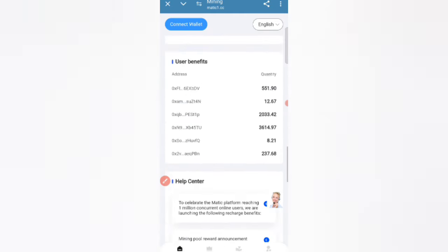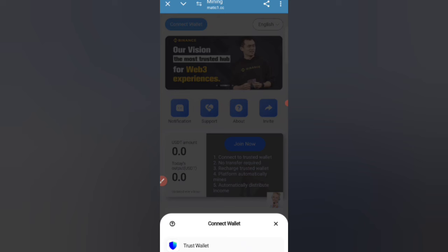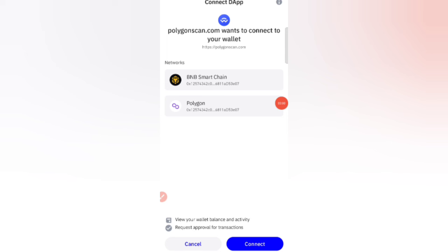To connect, select the 'Connect Wallet' option. Then click on the Trust Wallet option. You will see the website ask you to accept.